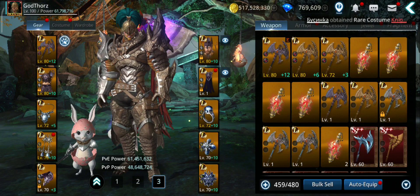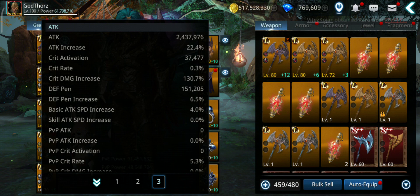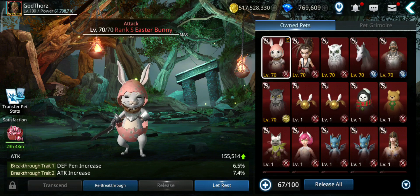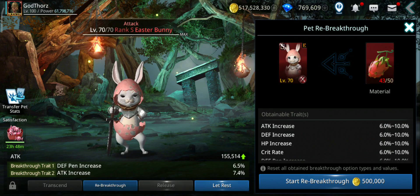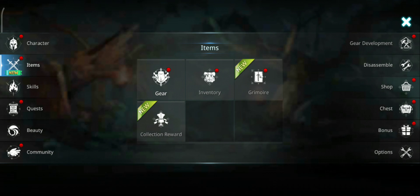So how can you increase it further? This is the base attack. On top of that we have percentage increases — right now showing 22.4% attack increase. One source is the pet: it gives me 7.4%, but you can get up to 10% attack increase from the pet — that's the maximum, try to get that.